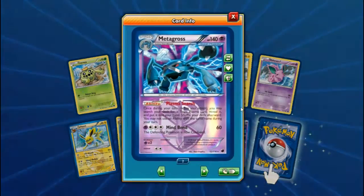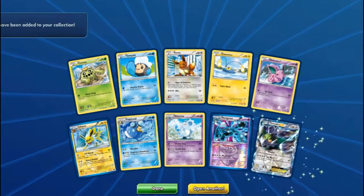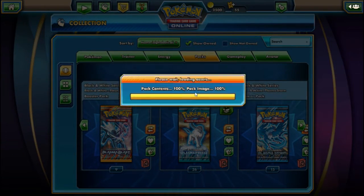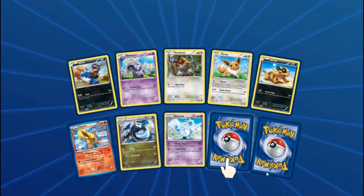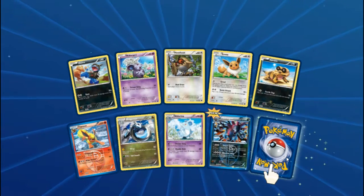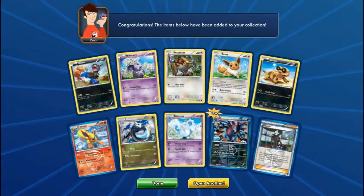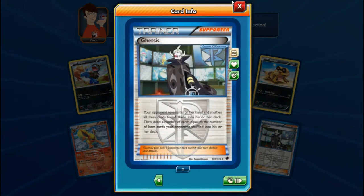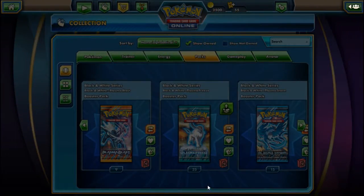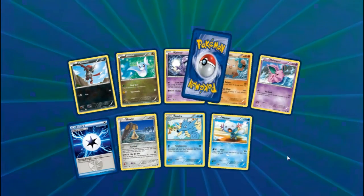Everything I said about opening these packs throwing money away has just gone out the window — I can get anything I want for an Ultra Ball. That's not to say you're going to get a Secret Ultra Ball if you open them, so don't take that as a hint. We're already doing well. I saw somebody trade a Secret Rare Ultra Ball for 250 Ancient Origins — which is just ridiculous for a card with no more playability than a regular Ultra Ball. But hey, I'm happy I've got it. The only problem is I really want to trade it but I've only got one, so that's annoying.